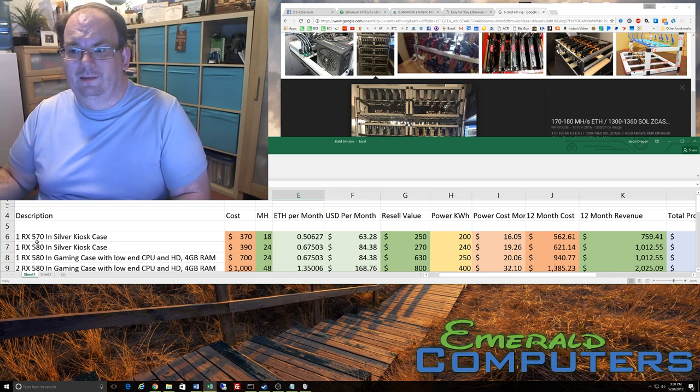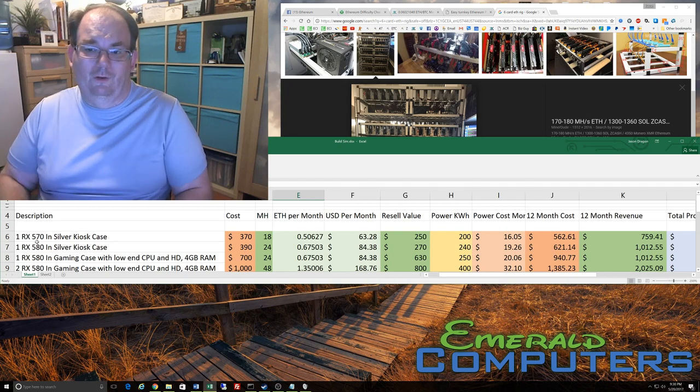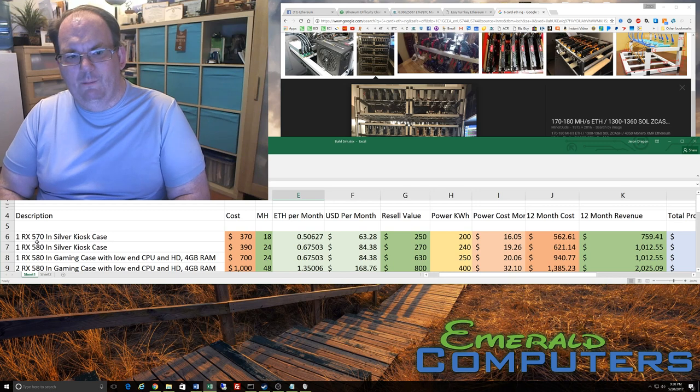But now there are no more 480s — you can't go online and buy a 480 for anything less than what you could just buy a 580 for, so there are no more savings. The performance difference I noticed is that the 480s were only getting about 21 to 23 megahash, except for the Sapphire brand which consistently got 25. With the 580, most brands get a solid 24 to 25 megahash — and I'm saying this without any overclocking or undervolting of any kind, just leaving it at stock.